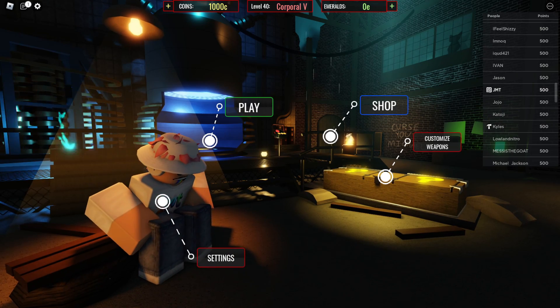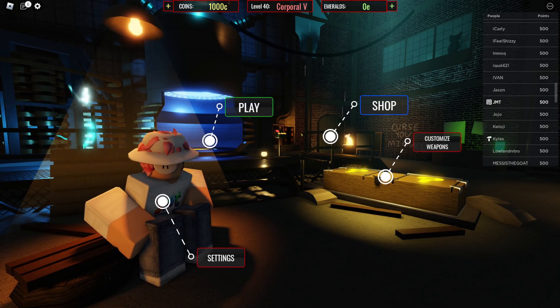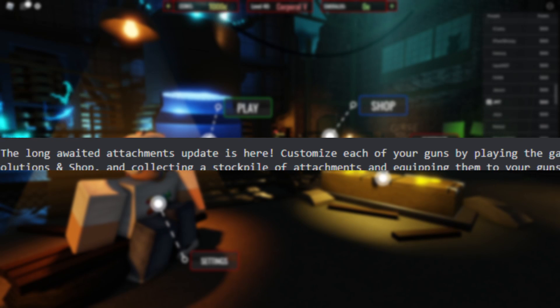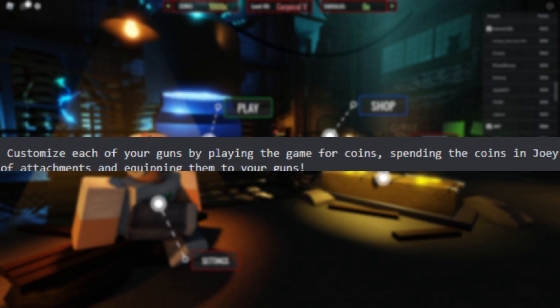Basically, we have part one of the Michael's Zombies update — this is called the Attachments Update. The map isn't in the game yet but it'll be coming in the future, very soon, because we have part one of this update. Self-explanatory: attachments. The long-awaited attachments update is here. You can now customize each of your guns by playing the game for coins, spending the coins at Joey's shop.